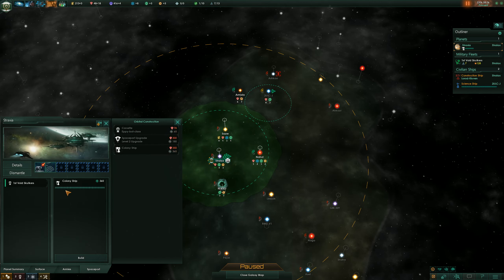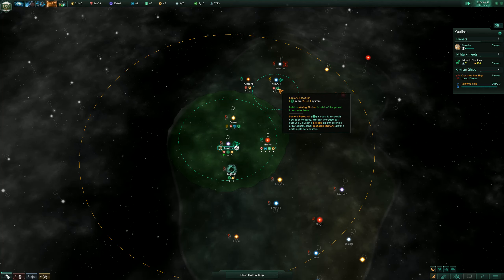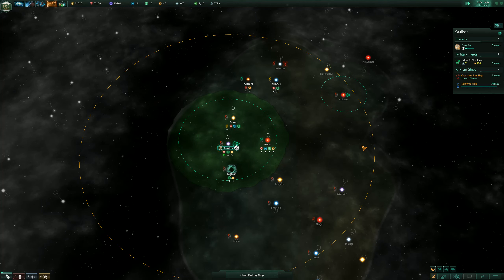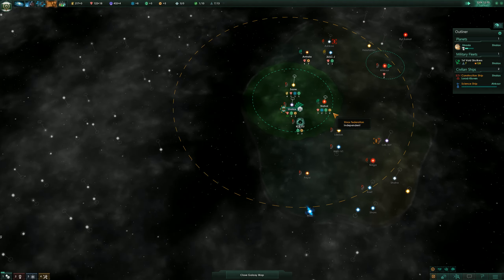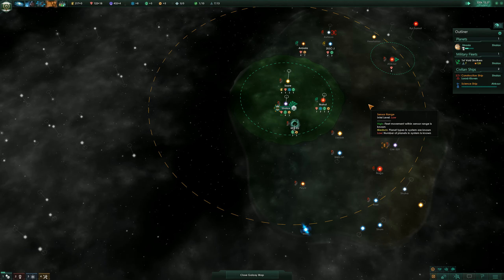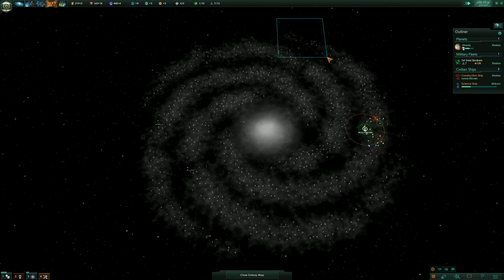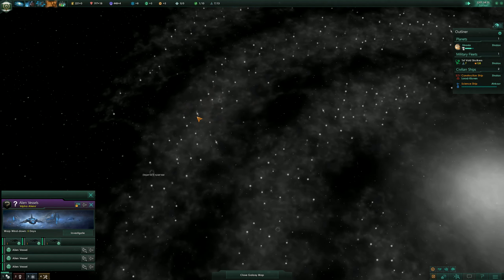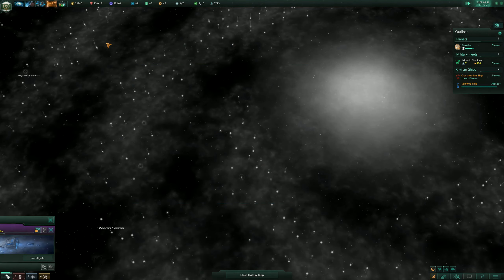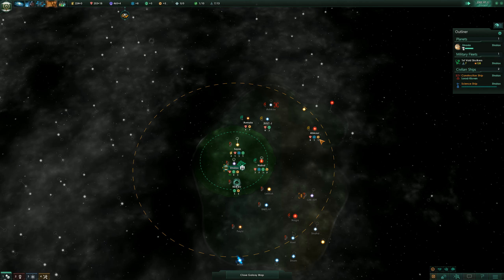We got 350 — colony ship. System survey complete — we got eight minerals and three society research in that system. That's a lot. Cruising along nicely. Let's hope for a nice long distance away from a fallen empire. How do I know about some space cows over here? That's kind of cheaty hacks if you ask me. System survey complete — eight minerals, one physics, and one engineering.